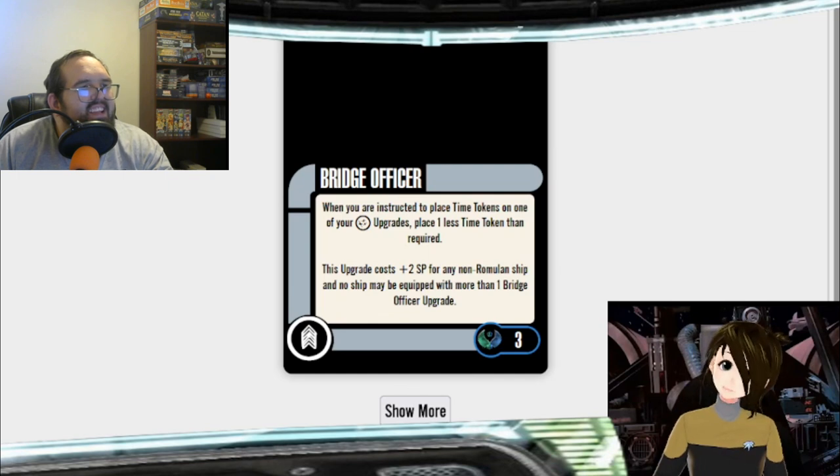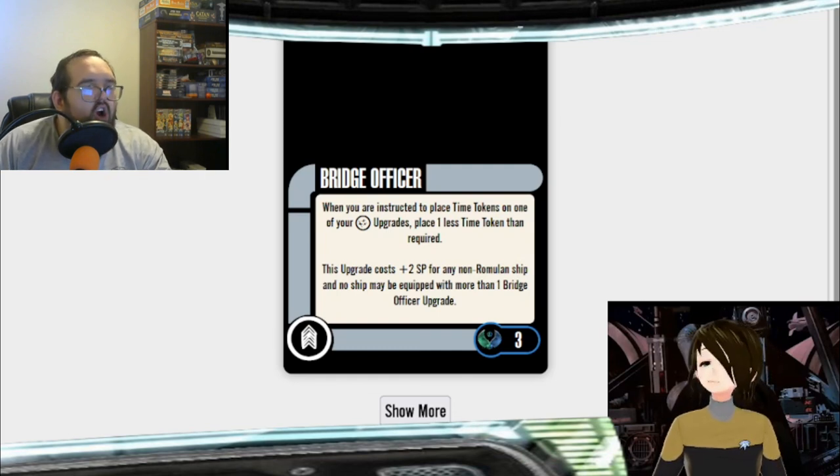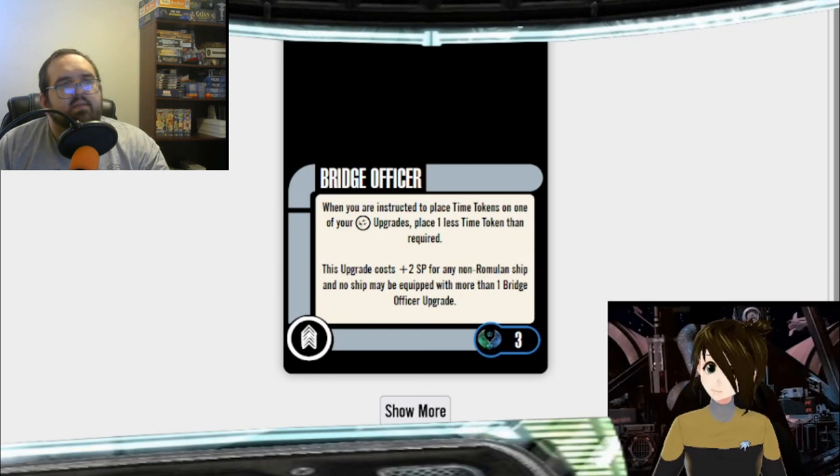If you can't get the Tal Shiar pack for one reason or another and you can find a Valdor, go ahead and grab one. But if you can get the Tal Shiar, you don't need the Valdor — you'll get better versions of Donatra and a cheaper Valdor in the Tal Shiar pack. It also came with a tactical officer who lets you do a double re-roll with a target lock — three points for that. In Wave Zero and Wave One it was actually good.